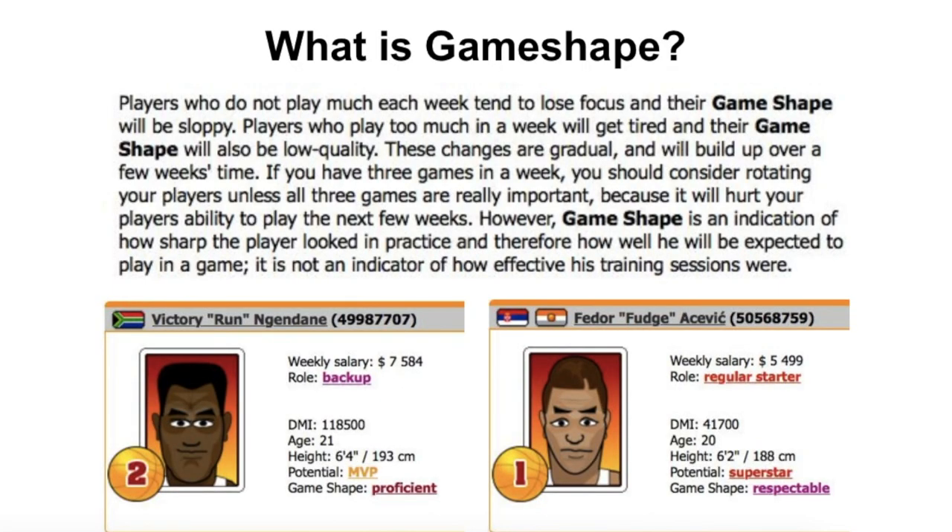For newer managers, what is game shape? Game shape is essentially how tired your player is, how well they're looking in practice, and a predictor of how well they will perform in the games that week. It's a good indication of how sharp the player looked in practice, as you can see from the game manual right here. If they're in better game shape they're going to perform better, and if they're in worse game shape they're not going to perform as well.